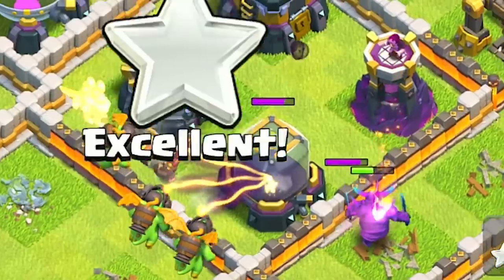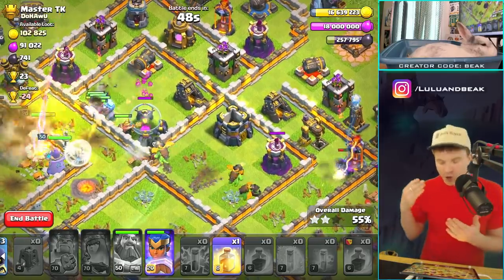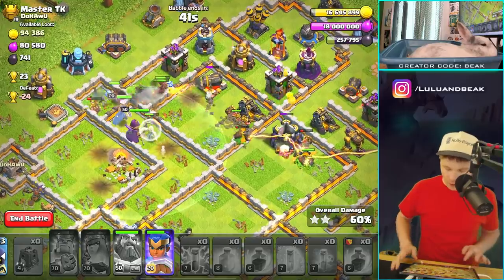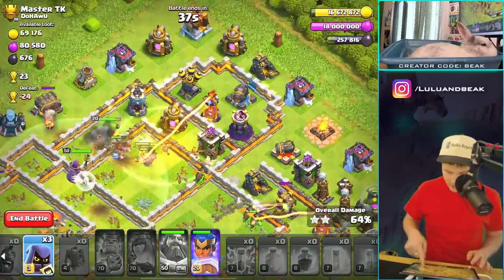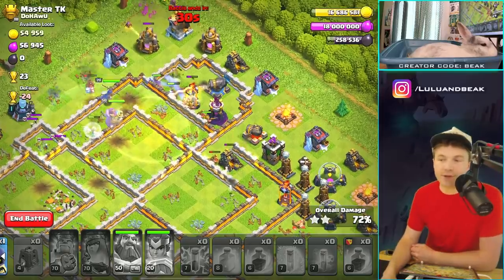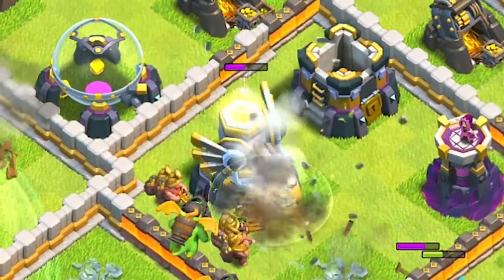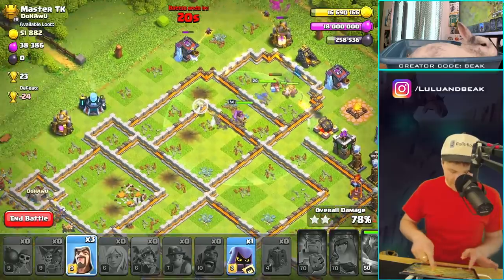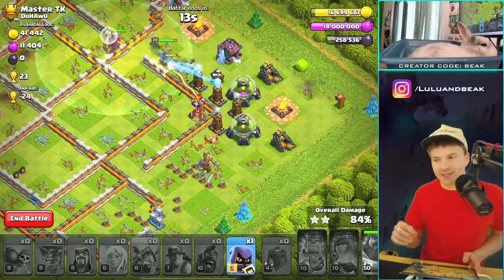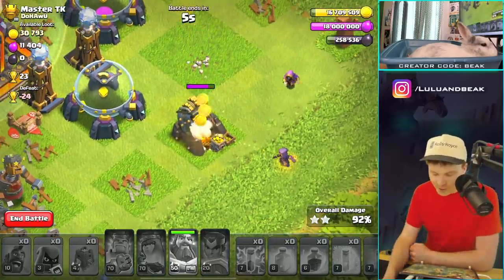One thing I want to try — if you zap the eagle artillery it's going to reset. I think that's the whole point of the new lightning spell: to reset defenses like infernos, but I think it might work even better with the eagle. The eagle takes so long to heat up, so if you zap it right before it starts crushing your troops, it has to reset. That's awesome.